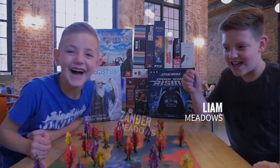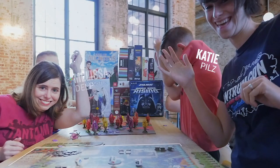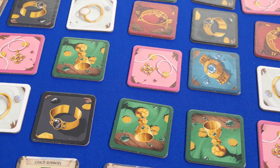Troubled times blight England since King Richard the Lionheart was captured in the Crusades. Meanwhile, Robin of Loxley is stealing from the rich lords to free the king. Thank you for joining me today at Tantrum House Studio D. I'm Kevin Delp. Robin of Loxley is a two-player competitive set collection game that plays in about 30 minutes. It's designed by Uwe Rosenberg and published by Rio Grande Games, who sent us this copy to review.